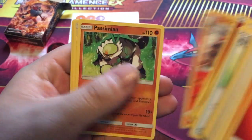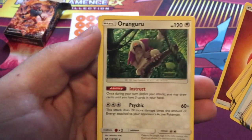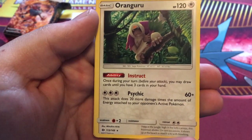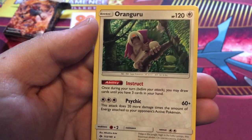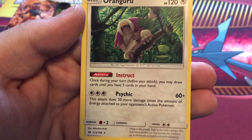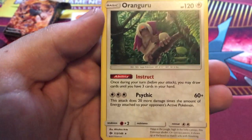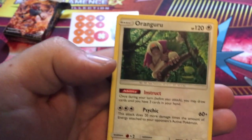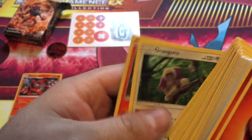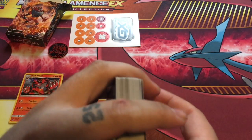Litten, Incineroar, the Bewear - that evolves from Stufful. There's Sandygast and Palossand - like 'pound sand' but Palossand - the Sandcastle evolution. And Stufful again, another Crabrawler, Torracat again, and Passimian. Orangaroo is coming up. There he is! Oh God, I love that guy. So awesome. He has an ability - Instruct - once during your turn, before your attack, you may draw cards until you have three cards in your hand. 120 HP. He comes with one move - Psychic - that costs three colorless energy. The attack does 60 plus 20 more damage times the amount of energy attached to your opponent's active Pokemon. Cannot go wrong. He's a beast. I already like him better in the card game than the video game since I obviously don't have him yet.